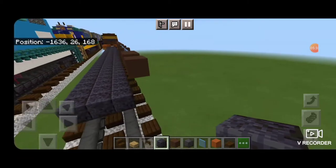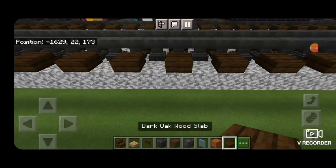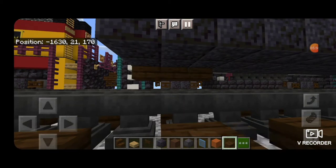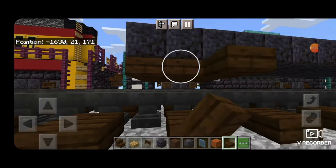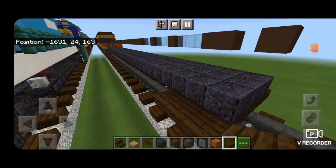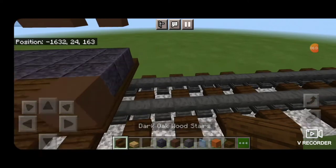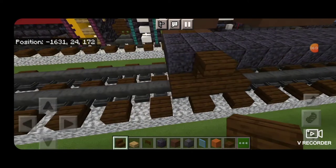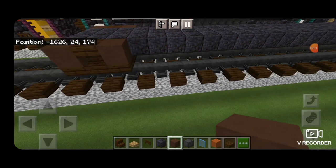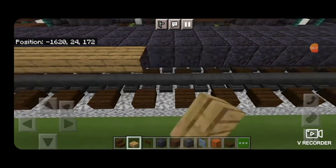Once we've done that, we're going to come underneath this end on the very end with a dark oak slab, and underneath it put a three by five of dark oak slabs coming out to each side of the rails. Then we'll put an upside down stair with brown terracotta on either side of it — same thing on this side. Next on the upper hip box of the polished blackstone we're going to take an oak wood slab and run a line of slabs end to end on both sides of the car.